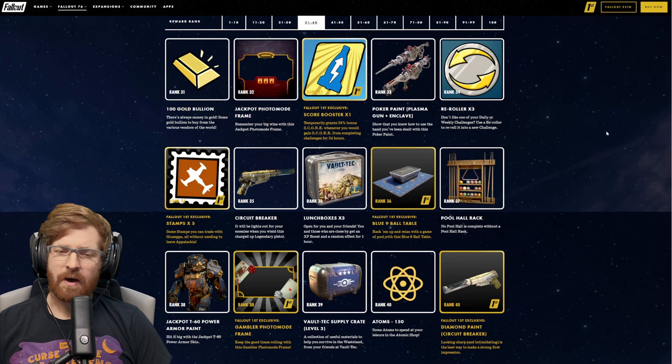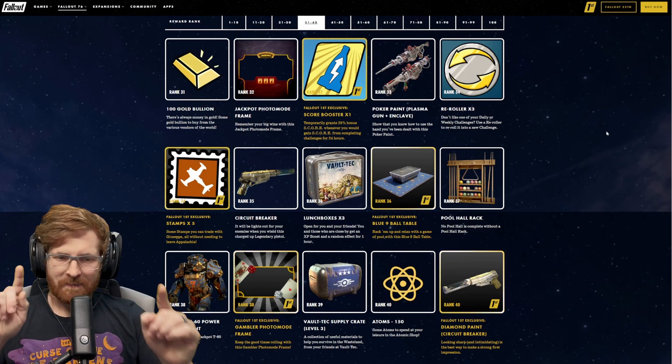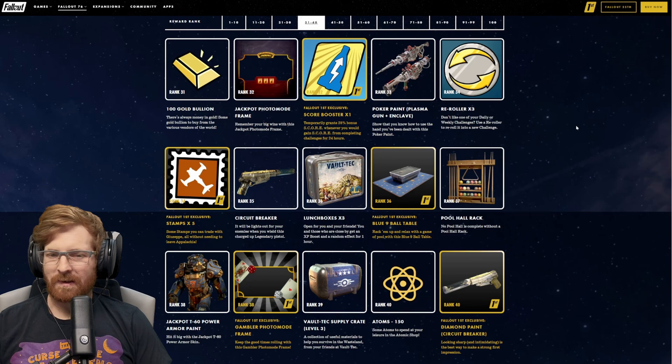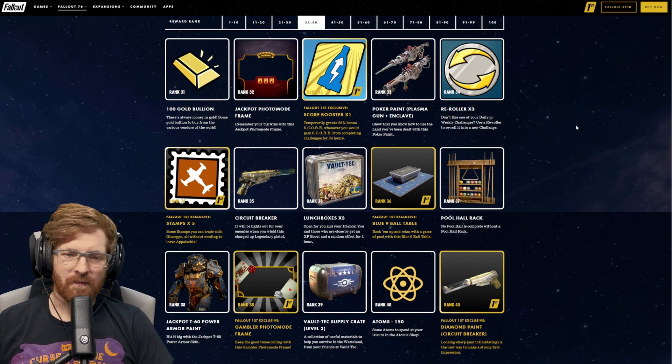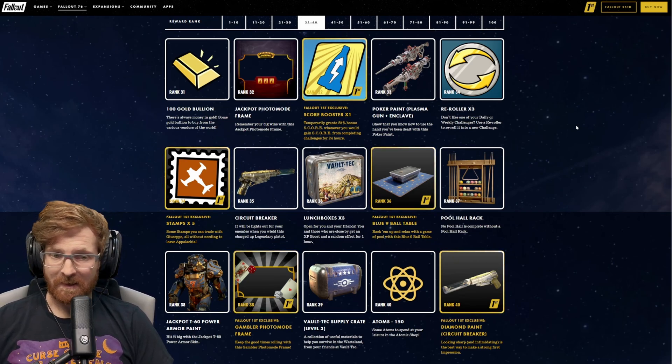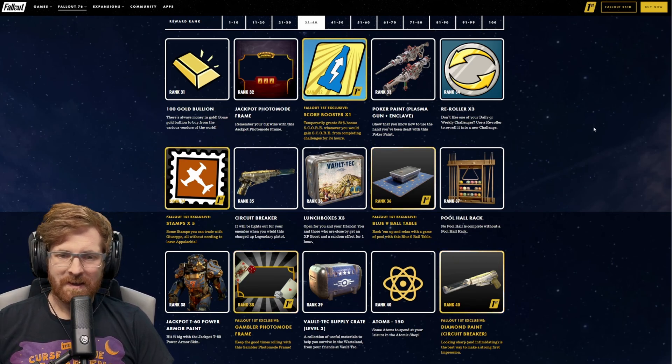At rank 31, we get 100 gold bullion, and we haven't seen any flip-flop text yet — this is pretty cool. Rank 32, the jackpot photo frame. Maybe if we ever actually hit a jackpot, we can take a picture with it. For Fallout 1st members at rank 32, the score booster.